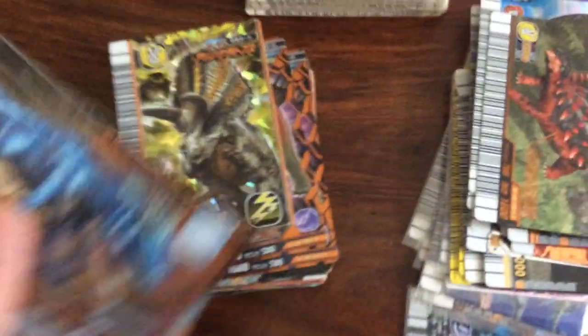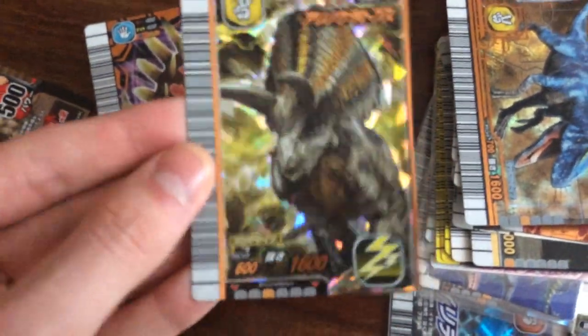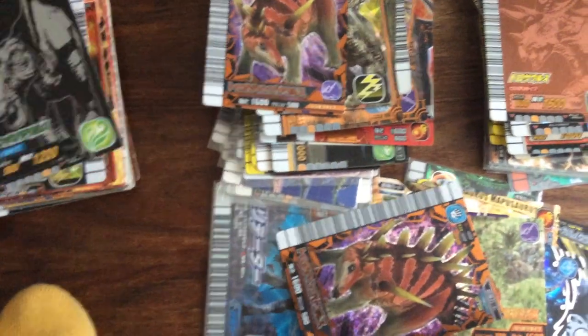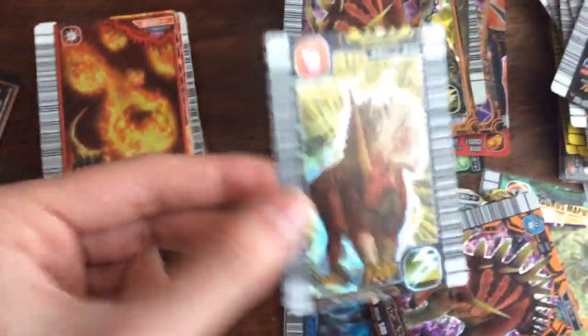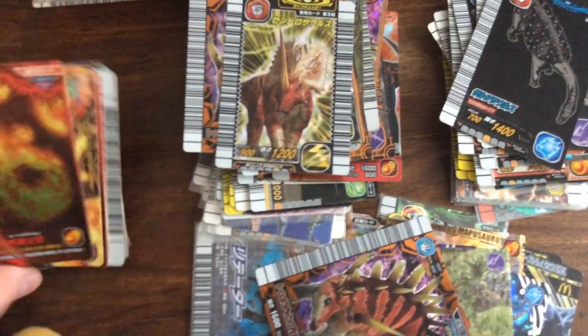We have a Deltadromeus and a Rhinoceratops. I actually find that the technique on this Rhinoceratops is 600 for some reason but on the others it's 700, so I don't know if that's a misprint — but I will trade it. Then we have two Taurinosauruses — one will be for trade, one I might keep. Then we have these versions I'm not trading because I actually like them — they're awesome. A Centrosaurus — I might keep that, but I'm willing to trade it since I already have it.